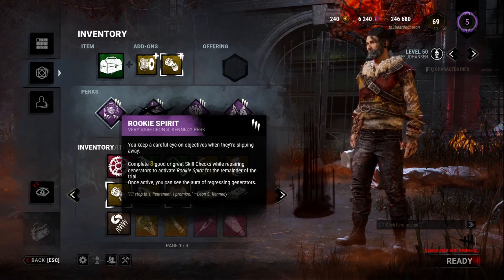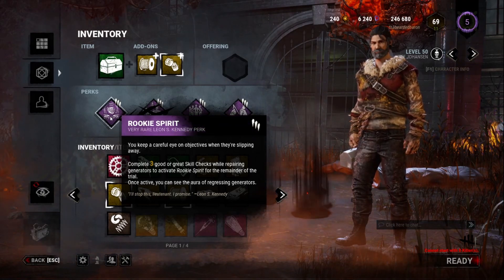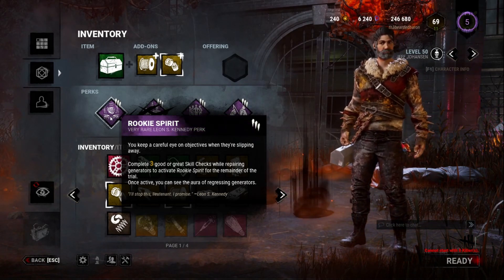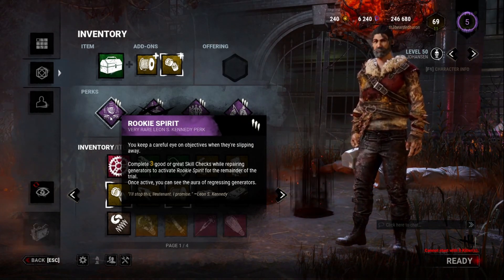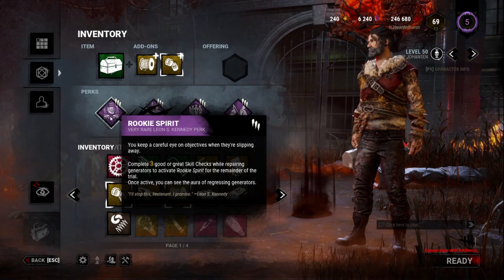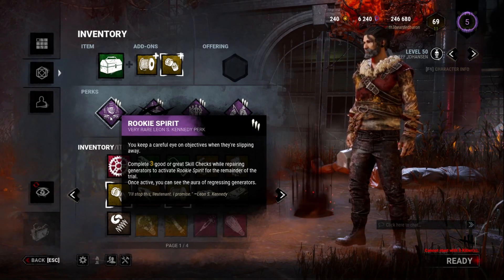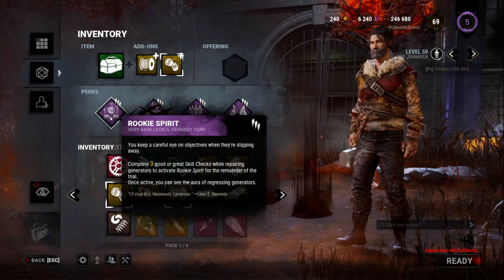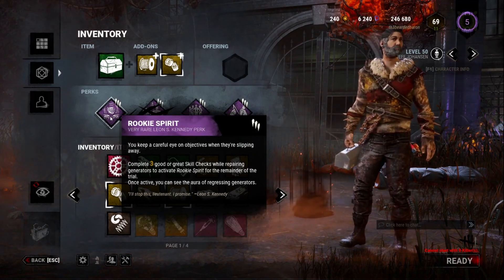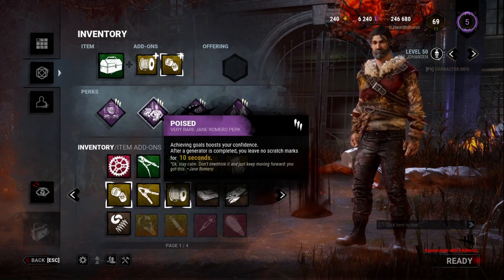Number three is the Gen Jockey build, running Rookie Spirit, Poised, Prove Thyself, and Built to Last. Rookie Spirit: after completing three good or great skill checks while repairing generators, it activates for the remainder of the trial — you can then see the auras of any regressing generators. This is extremely helpful for knowing where the killer is, and even if they bring Oppression or Ruin, you'll see generators start regressing and can run over to them immediately.